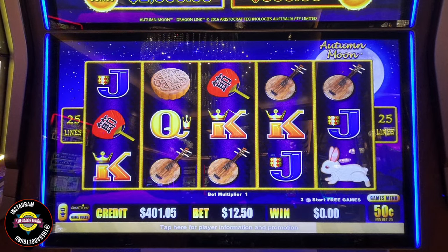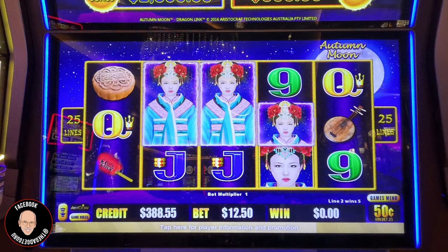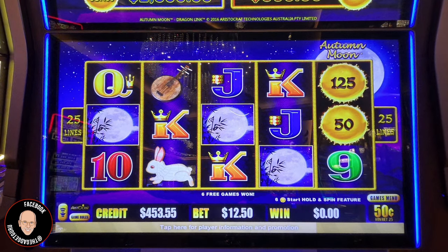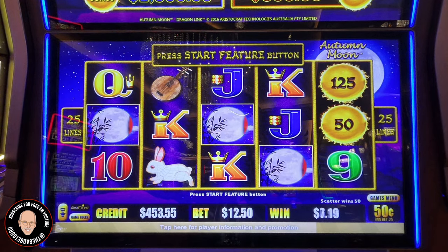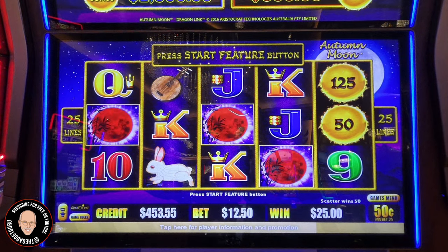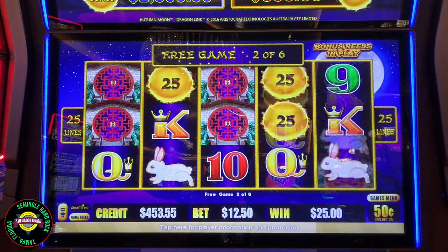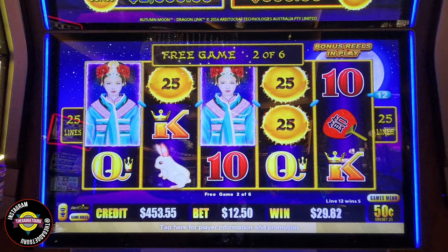I'm going to try standing up — that's what's good about having a hand mic. We have fans, Autumn Moons coming up, queens all the way across, and cookie for $4.77. I'll take that. I'm glad I stuck with the 50-cent denomination. People ask why I use a hand mic — well, I do it so I can occasionally stand up and stretch my legs. The mini is at $500, the minor at $2,500. We need to get six balls — three moons will give us six more games, as we saw before.